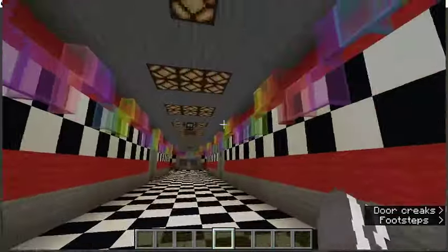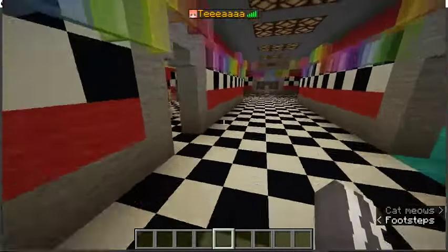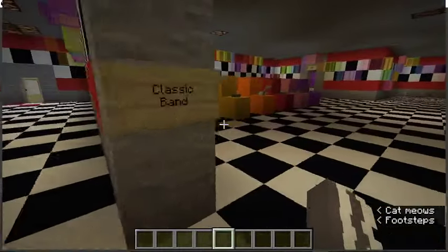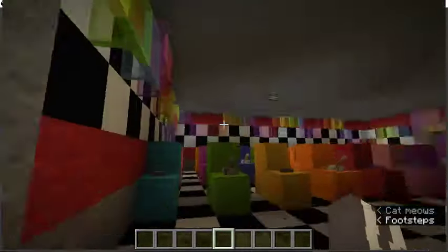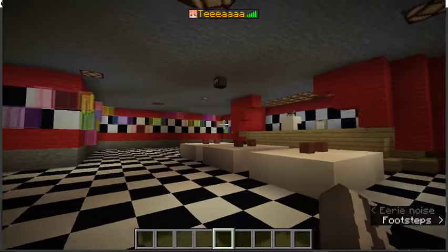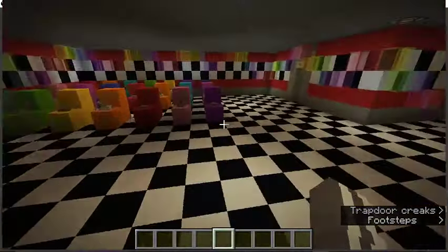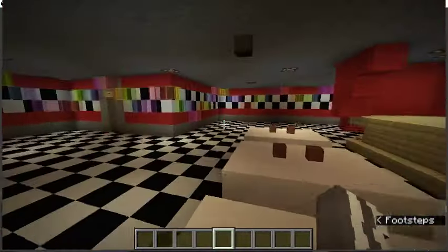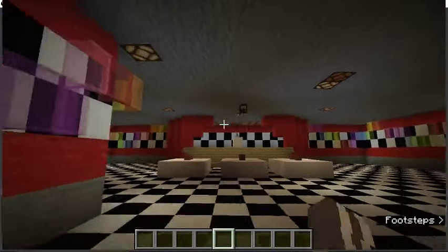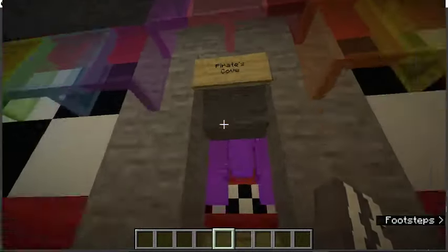We go in, we close the door — confetti! So then we go to the left and we see the classic band. We don't have any mods to make the characters or anything because we usually just roleplay as them. Then there's the main stage with a camera. We don't actually have a camera system for this map, but we have one for another map.